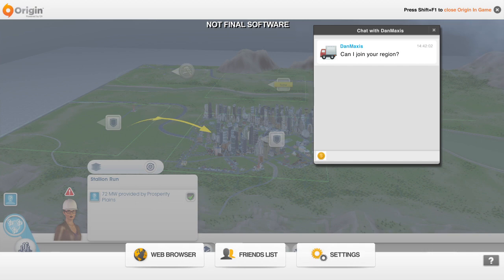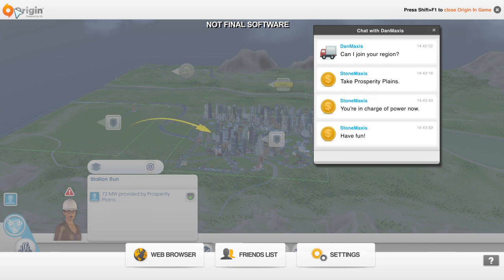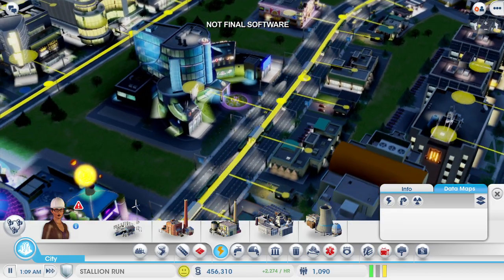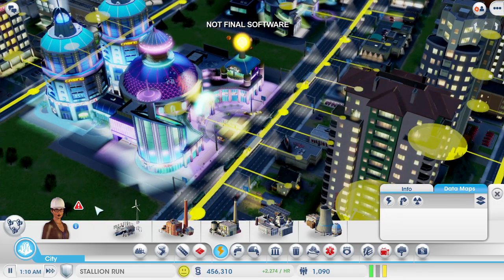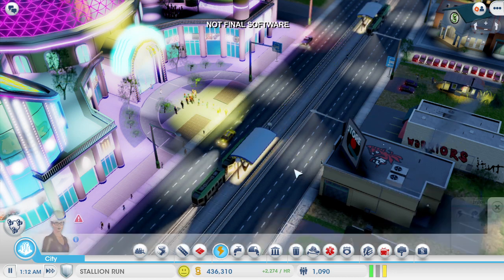Dan is online and he wants to join in. If I invite him into my region, then he can play in any unclaimed city that he wants. I'm going to abandon my coal power city and let him take charge of it so that I can focus on my casino city. Dan can decide what kind of city he wants to build. Now let's go back to my casino city — the power is back on and my casinos are making money again. Some of that money is going straight to Dan to pay for this power. Dan can use the money to build out his city, so we're both going to benefit from the deal.